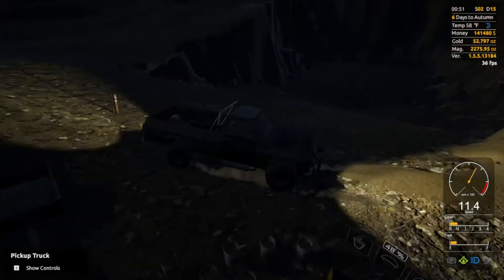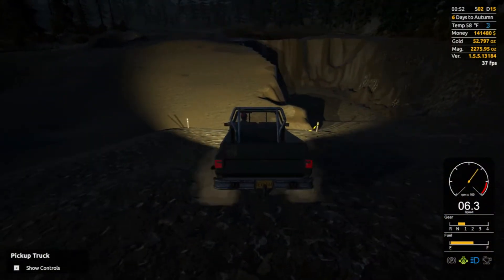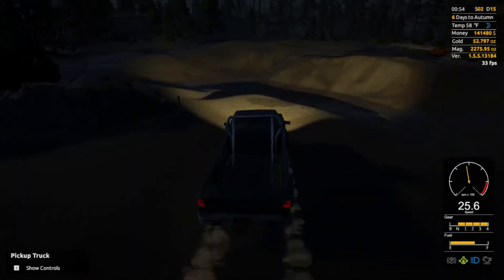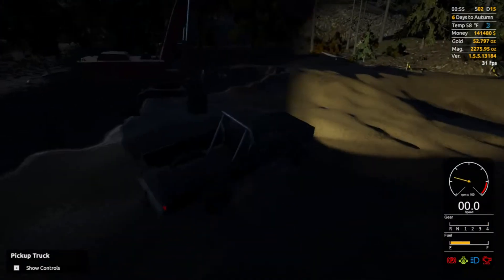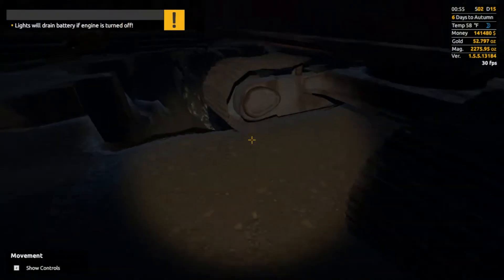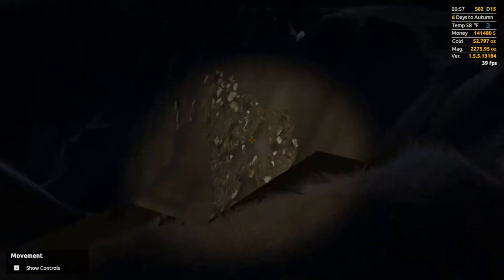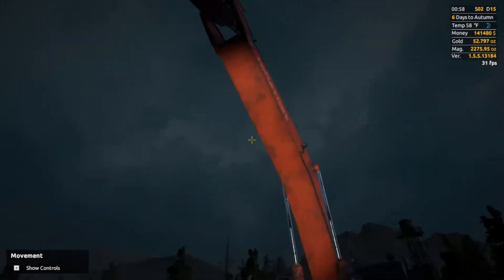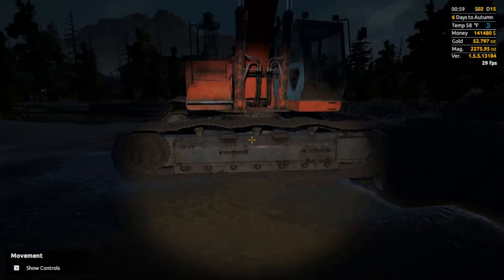Basically what we did — I'll show you the map a little bit later — is we dug a lot of this area and moved all the way over here and started digging here. As you can see, we got 52.797 ounces from just one wash-through, so immediately we got 25 more ounces of gold. We've been digging here for a little bit — this is our second or third wash-through.